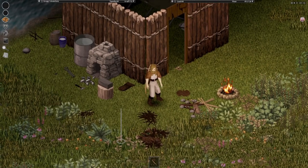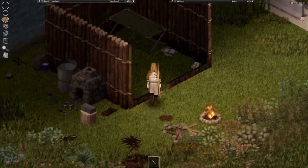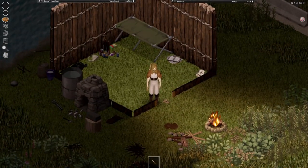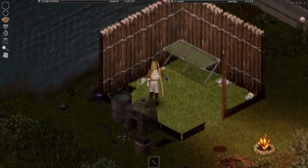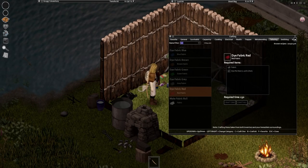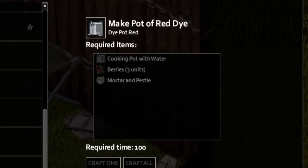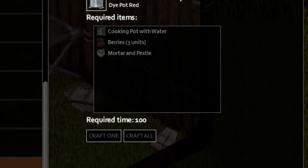Yeah! There we go. And in order to finish things off, we of course need a tunic. Though I kind of want a colored tunic, you know? I think we've earned that much. So we're going to go ahead and make some dye pots, which we can do with our pot that we have. It requires three red berries, one mortar and pestle, and a cooking pot with water.